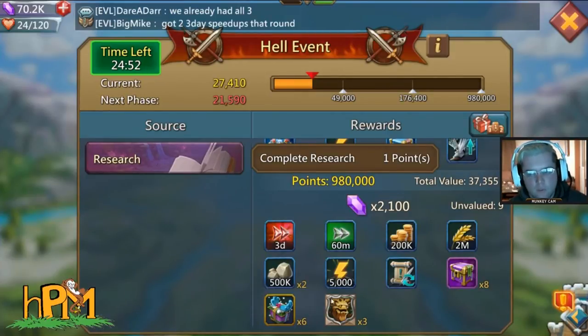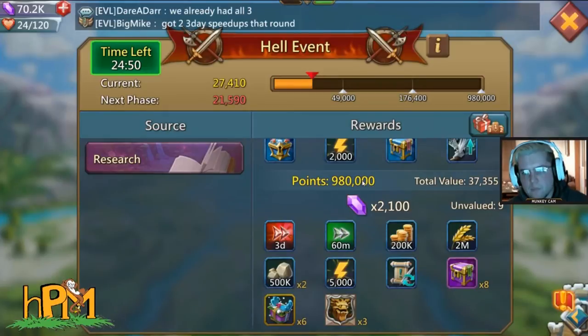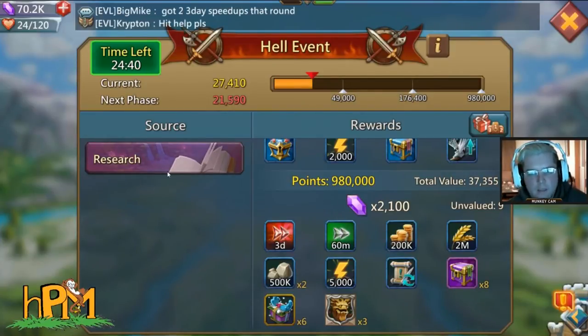When it's for the watcher badge, you have to meet this many points — 980,000 for the research watcher. Research is the only one that is really feasible to obtain. The monster hunt can be done as well, but construction is basically impossible except for that one time when you're finishing your castle level 25.